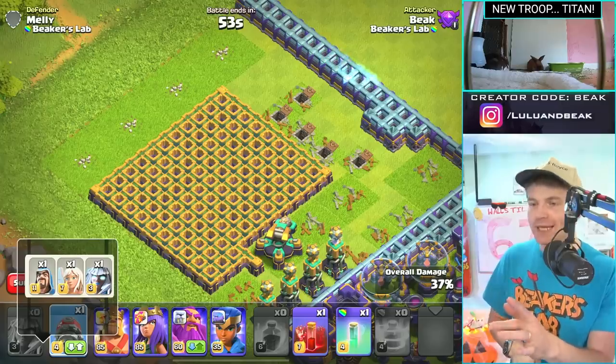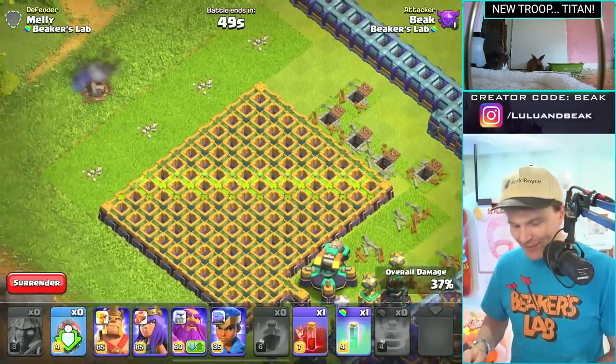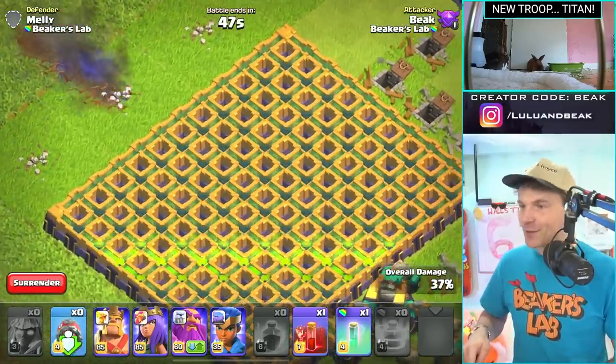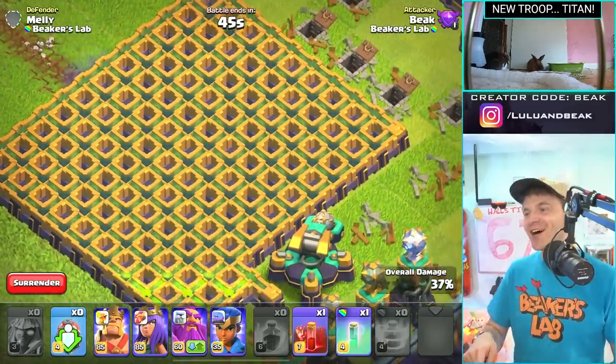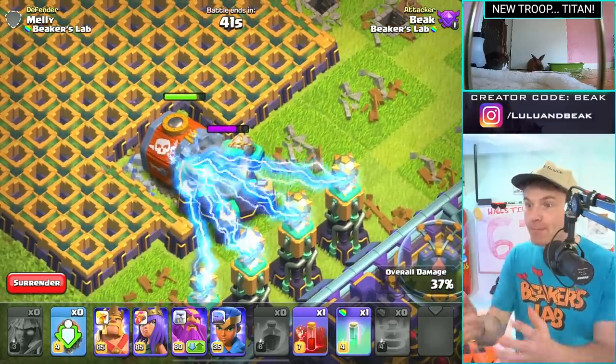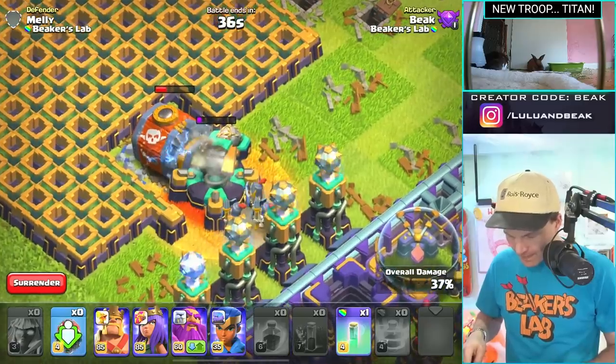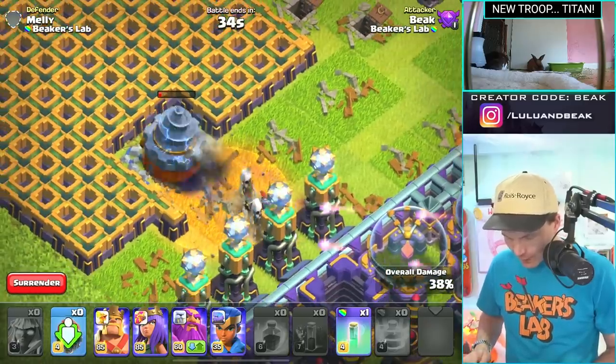We have one of these in the clan castle with a healer. Let's see if it goes up against something tough. Look at this — going through the walls, it's so sick, going under the walls. I love that it busted the wall — I didn't even know it was gonna do that.